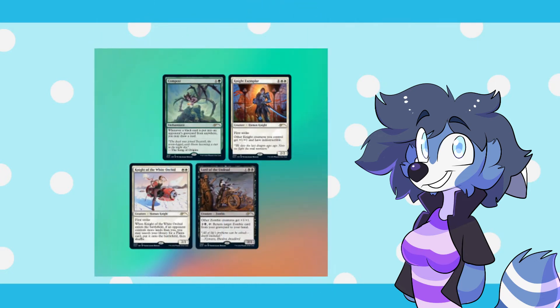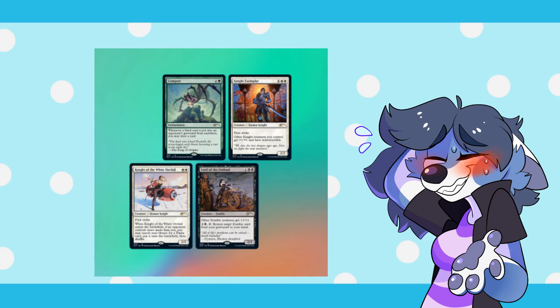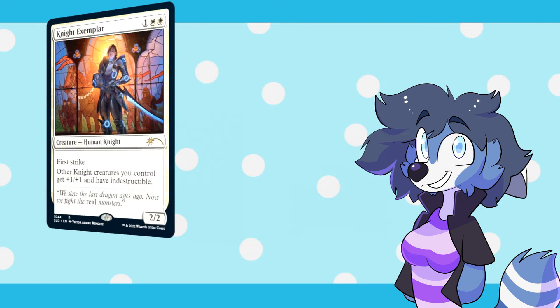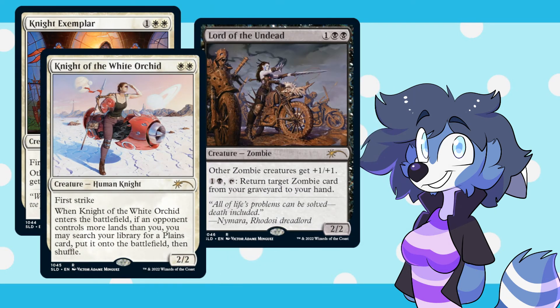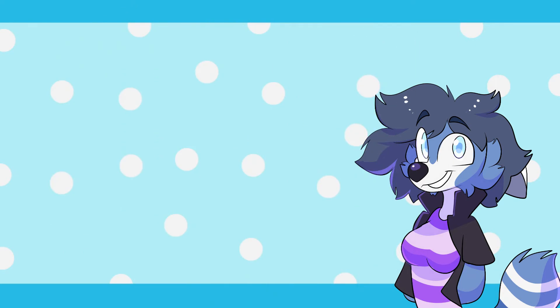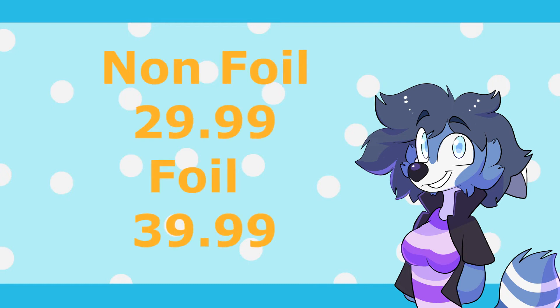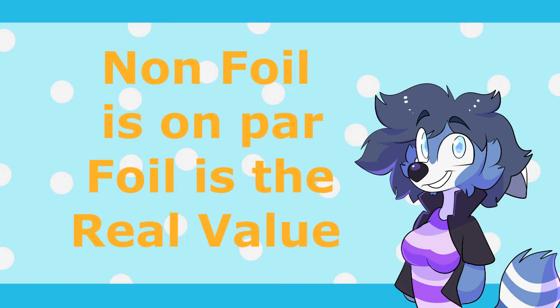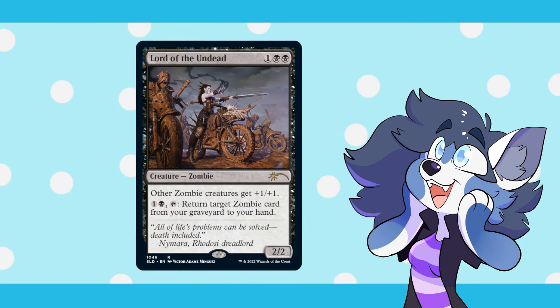Next up we have Artist Series: Victor Adame Minguez — I hope I didn't butcher that name. This Secret Lair is quite interesting, with each card having its very own unique theme that's downright stunning. The Secret Lair contains Knight Exemplar, Knight of the White Orchid, Lord of the Undead, and Compost. All these cards are really solid for Commander, and all but one of these cards has been due for a reprint for quite a while. The Secret Lair is sold for $29.99 non-foil and $39.99 foil. For the non-foil it's actually pretty close in value, but for the foil, if you want these original cards in foil, this Secret Lair does have the value. I love the art for Lord of the Undead — it has a very Mad Max vibe, and I really dig that.